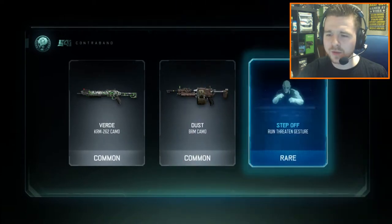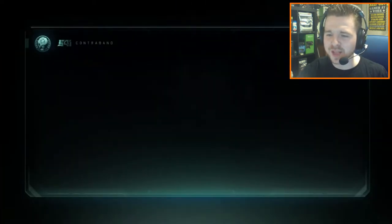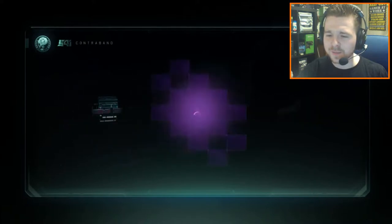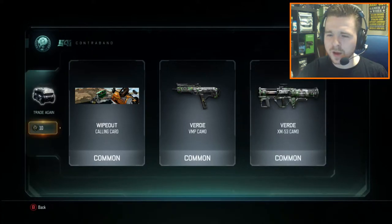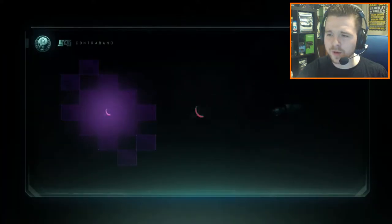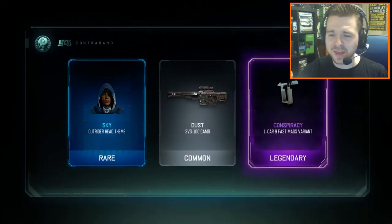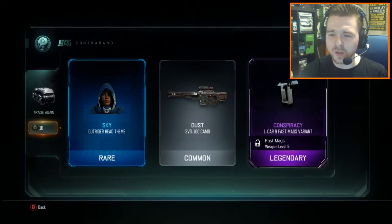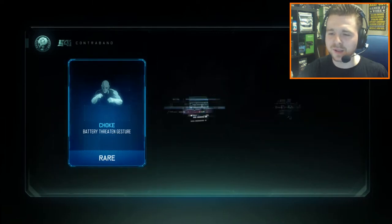Let's see what other cool beautiful stuff we're going to get today. We've got a Ruin fret and gesture there called Step Off. I do like that Wipeout Calling Card there, looks pretty cool. And the Sky head theme for Outrider, and we've got another Legendary variant — it's the Alcarnine for the Fast Mags. Looks pretty cool.